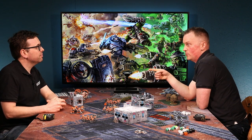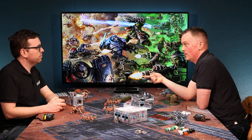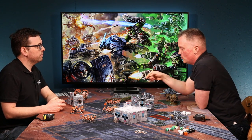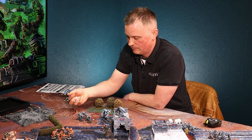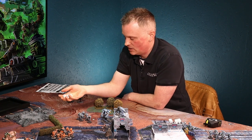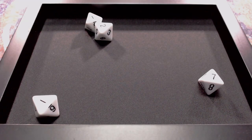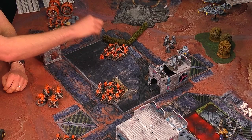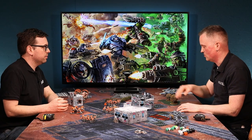Pinning is great to negate a threatening unit — it makes them worse and stops them potentially charging. They can't sprint because they must spend their first short action clearing the pin, and a sprint is a long action. You can also clear pin markers with command points at the end of the turn. Rolling to damage with five-plus — just the one, so you lose one more model.